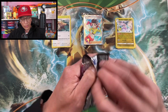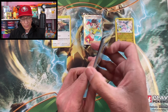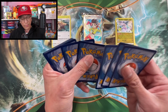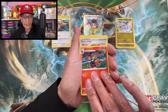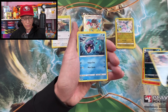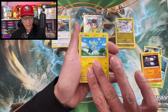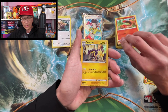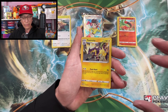I do pack battles, giveaways, Pokemon card openings, unboxings, and so much more on this channel — if you're new, please consider subscribing. Galarian Linoone, Zorua, Shelmet, Caterpie, Drillbur, Shaymin, Sizzlipede reverse holographic. One last hit for Genesect: Toxicroak holographic rare — nice.